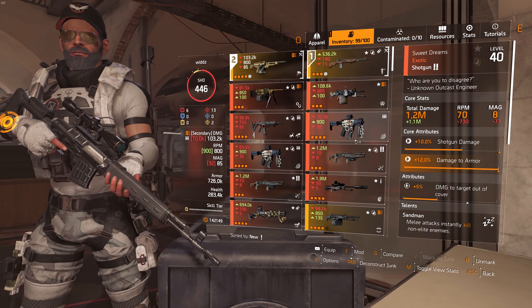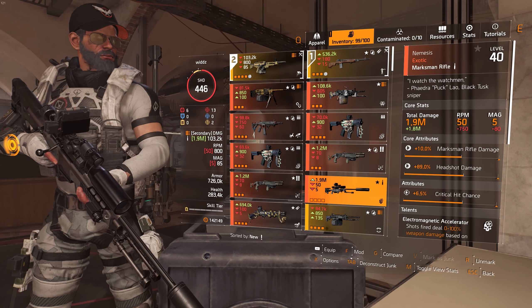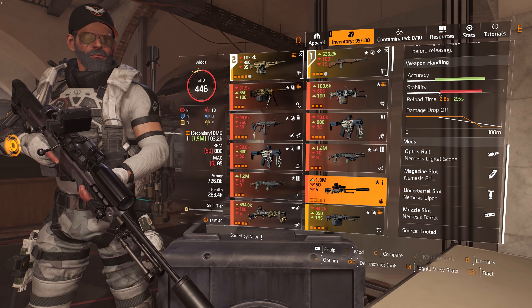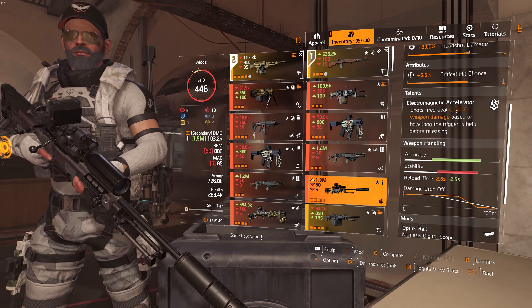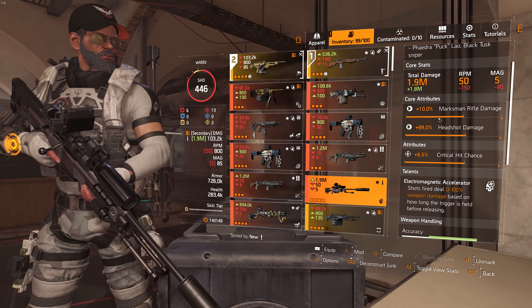With M1A being so strong, snipers aren't used that much. Of course we also have the exotic sniper called Nemesis, which is bolt action — super powerful. You charge it up and you get 100% more weapon damage, so really really good for those big hits.